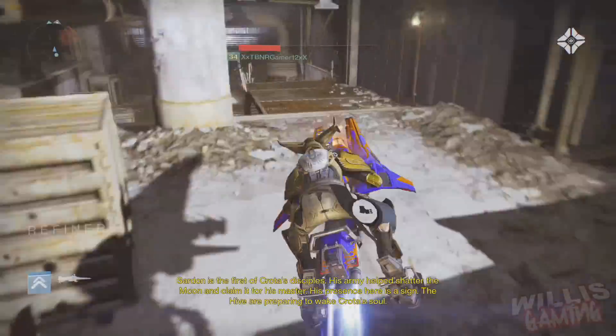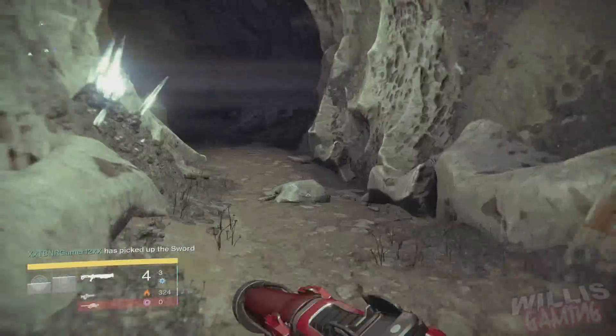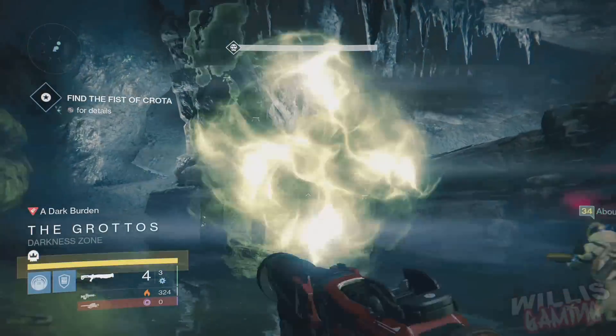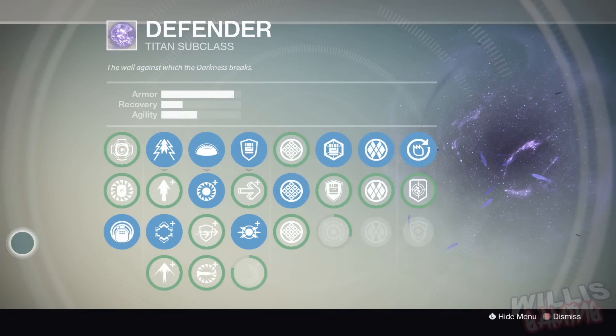For the first bit you can just skip all the ads, then you need to kill a sword guy. Once you've killed the sword guy you can go straight to the end — you don't need to kill anything else. Go right to that room and I recommend everybody just gets a shotgun ready and spams him with shotguns and the sword, and you are done.